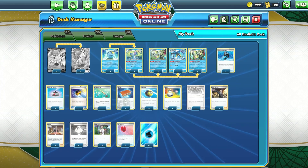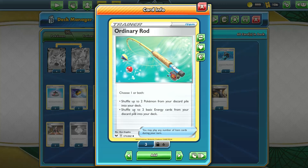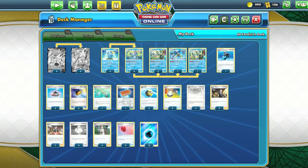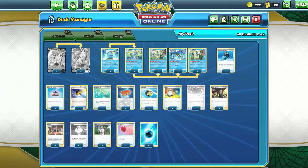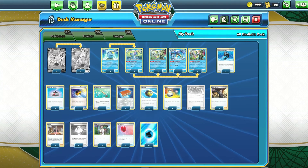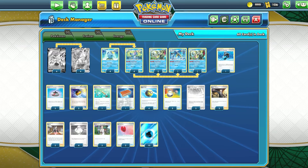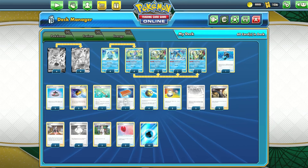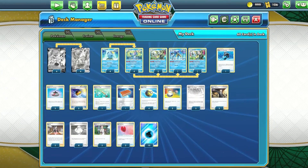Ice Rider Calyrex is going to be discarding a lot of energy, so that's why we play Ordinary Rod. Shuffle up to two Pokémon from your discard pile into your deck and two basic Energy cards from your discard pile into your deck. This is great — if your one copy of the Rapid Strike Inteleon gets taken out, you can use Ordinary Rod to shuffle it back in, or if you need more Vs or VMAXs. Most importantly, it brings back the Water Energy you'll be needing for Max Lance since you're discarding a lot of them almost every turn.